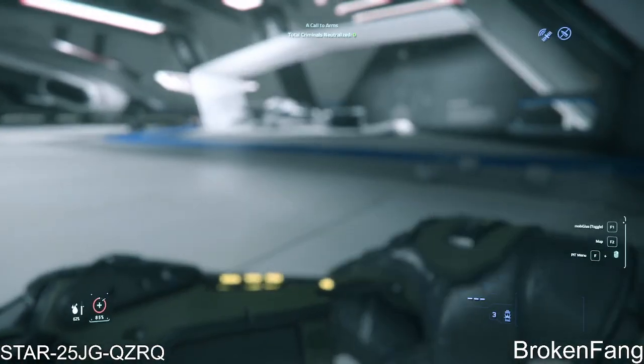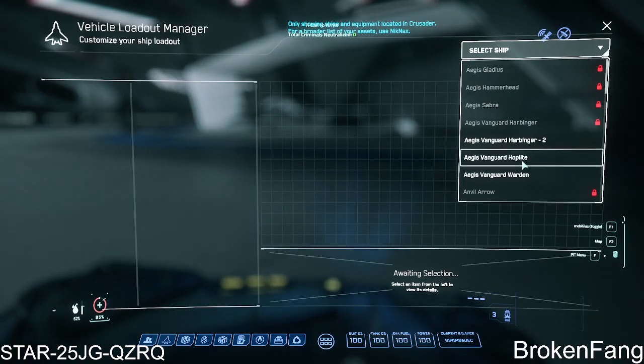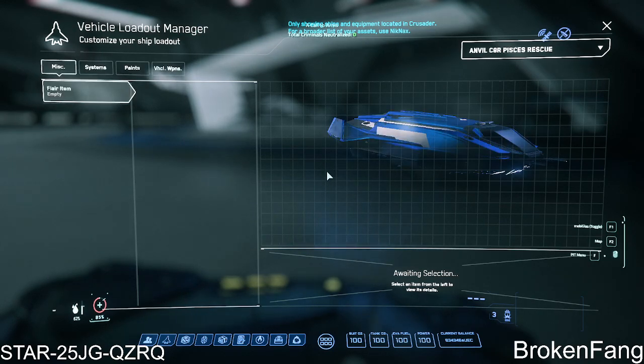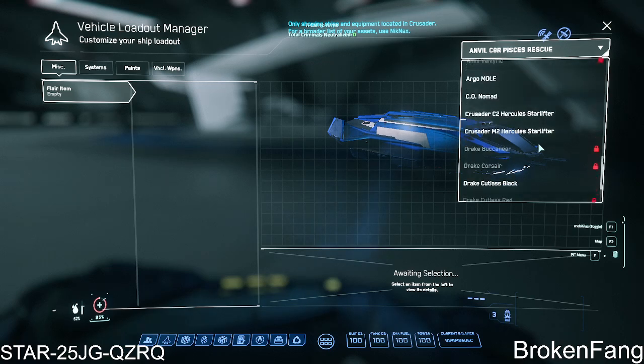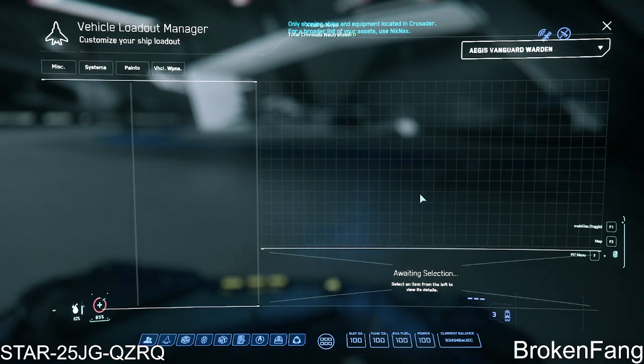It makes a difference that you close out the whole thing — you pull completely out. Let's load this one first so it loads in. We know the Vehicle Loadout Manager is loading and talking to the server. Now I should be able to load in the Warden.